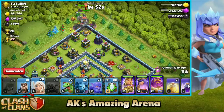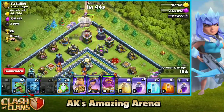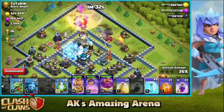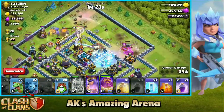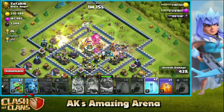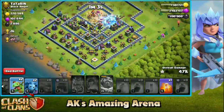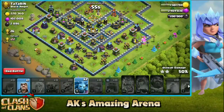Now I'm gonna start my Pekkas and main army from the top — wall wrecker, heroes, healers and bowlers are all gonna push into the base. Even if we one-star this base it's gonna be enough — that's all the trophies we need to go to Legends League. Let's freeze whatever's stopping the wall wrecker because we want it all the way through the entire base. I need to pop the Grand Warden's ability right there. Town Hall is already activated, wall wrecker pops, we got troops attacking the Town Hall. Let's freeze that scattershot and the Town Hall to take it down. Town Hall goes down — one star is already confirmed!